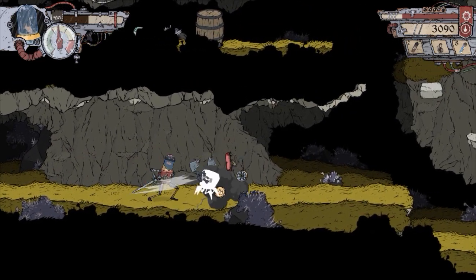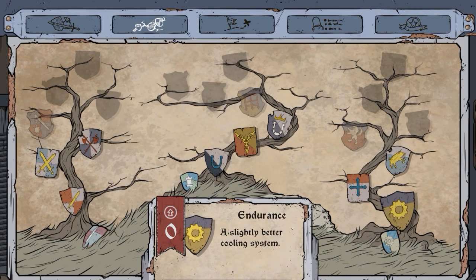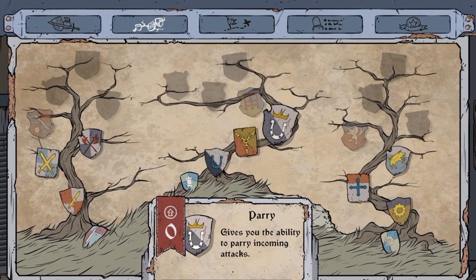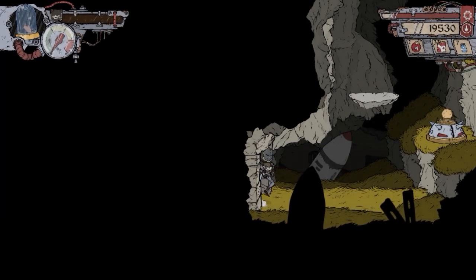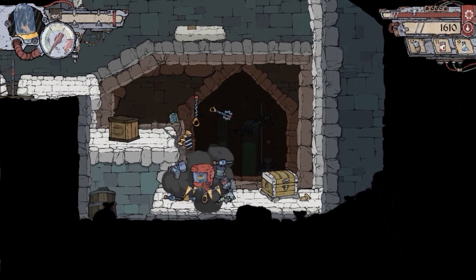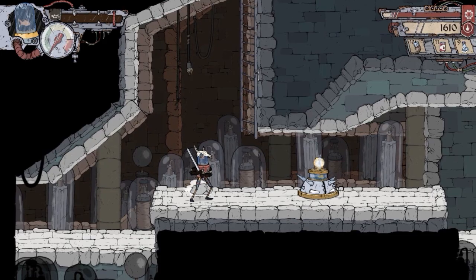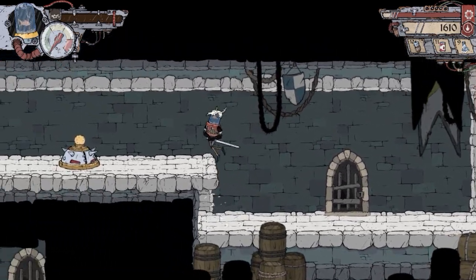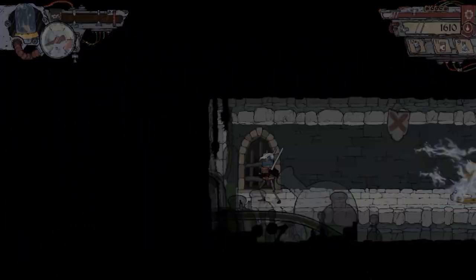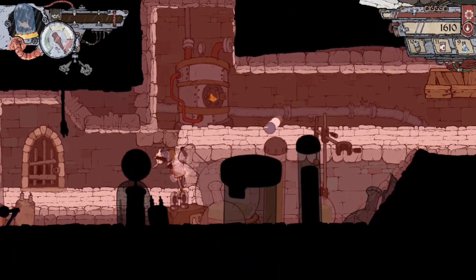Defeating enemies will also grant you experience, and for every level you gain, you get to unlock a new perk. There are three separate trees for perks, which means you can either specialize or grind out a little bit of everything. And because the enemies do respawn when you leave the room, if you are the type who wants to unlock everything, the option is there. It's important to note that when you die, you keep all of the money and experience you got since the last save point, but the trade-off is any items you spent are gone for good. This is only really an issue in a few spots where I had to seriously backtrack to a shop to get more items to finish a combat room.